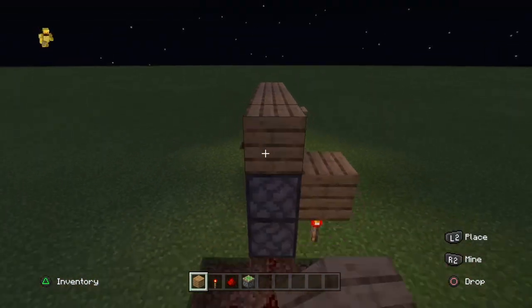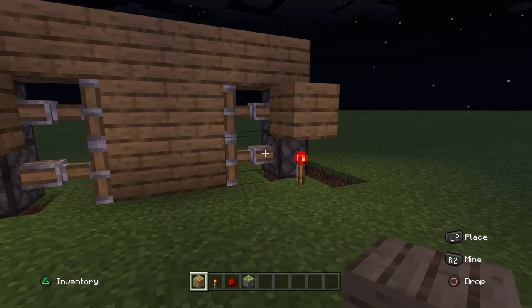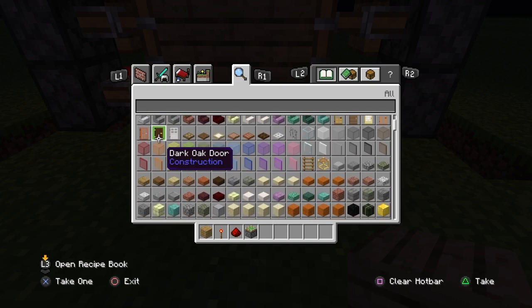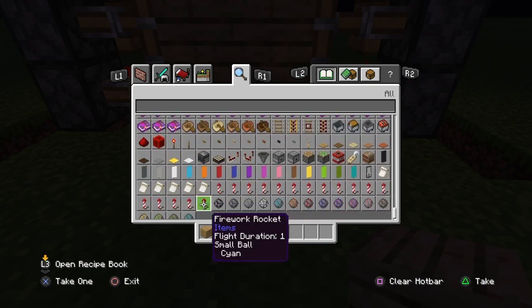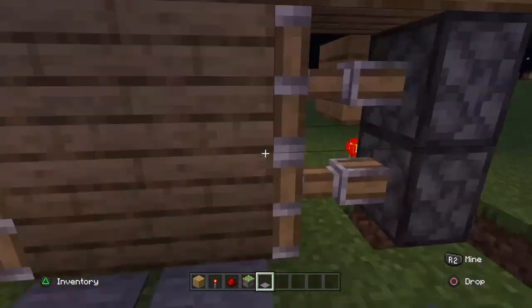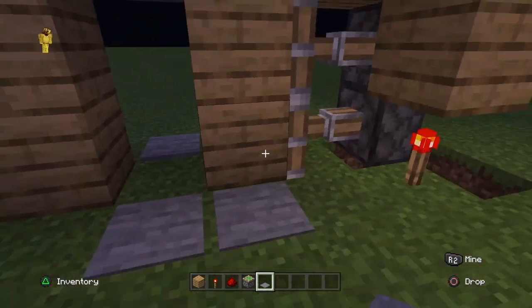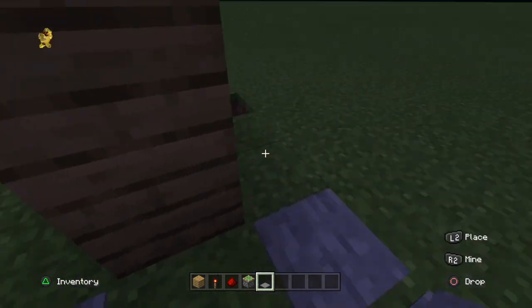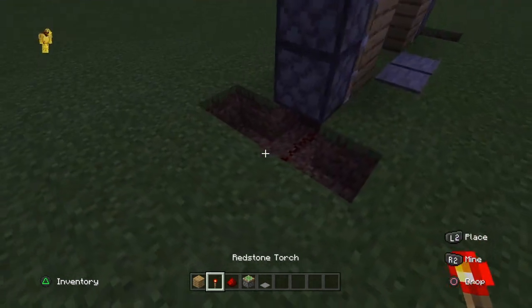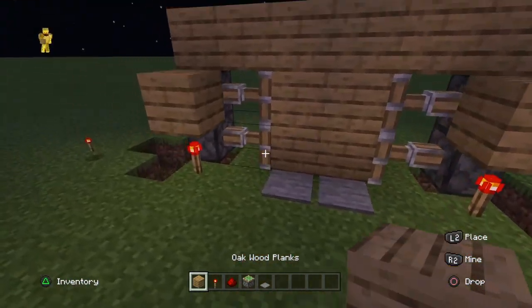If you want, just cover all the tops, and then you can build a little house if you want. You can make a house just by doing that. Also, so you don't have to break it all, you can get a pressure plate to activate it. If that's not working for some reason, just put that there and do the same thing on this side, then it activates it.